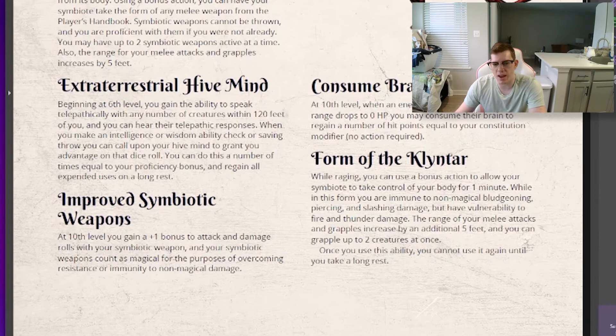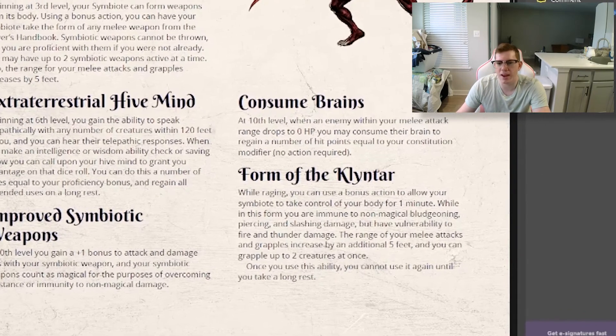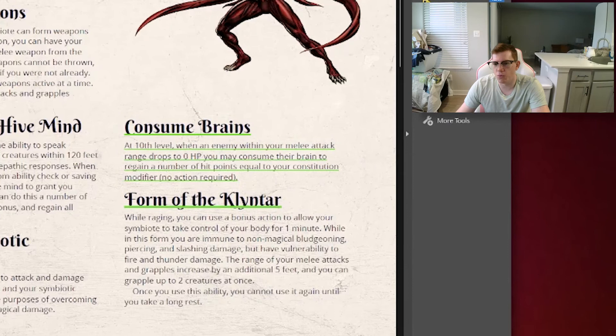At level 10, you gain Improved Symbiotic Weapons. You get a +1 bonus to attack and damage rolls with your symbiotic weapons, and they count as magical for the purposes of overcoming resistance or immunity to non-magical damage. Also at 10th level, you gain Consume Brains: when an enemy within your melee attack range drops to zero HP, you may consume their brain to regain a number of hit points equal to your Constitution modifier — no action required. Any dead enemies in your area, you can just scoop up those brains to get some extra HP back.